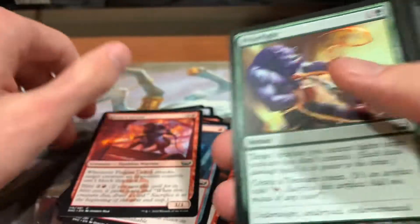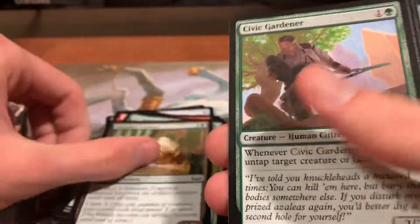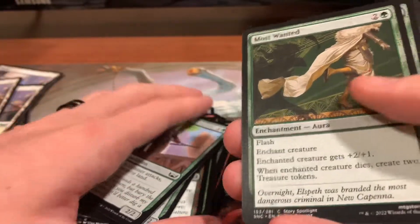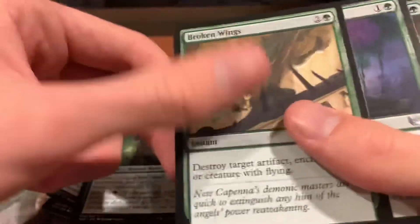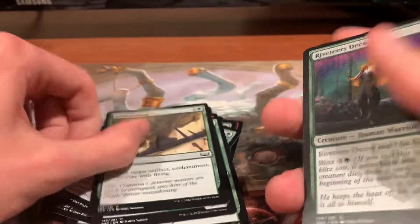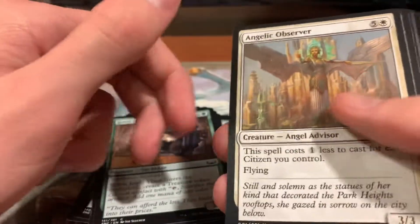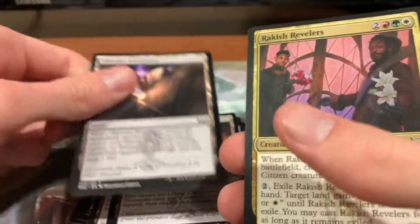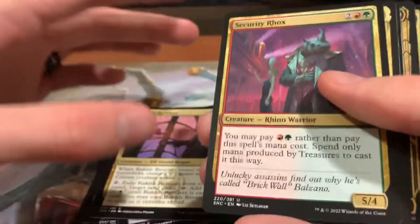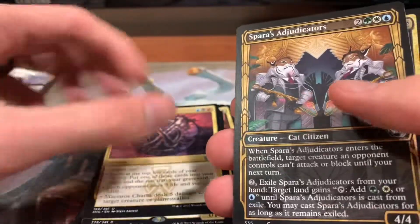Plasma Jockey, Prize Fight, For the Family, Luxious Lobation, Capenna Express, Civic Gardeners — two of them. Most Wanted, Warm Welcome, Caldias Strongarm, Broken Wings — which is just like a worse Plummet but slightly less expensive. Riveteer's Decoy, Jewel Thief, Angelic Observer, Quick Draw Dagger, Brass Knuckles, Arc Spitter. Broker's Hideout, Broker's Hideout Hollow, Riveteer's Overlook, Maestro's Theater, Obscura Storefront. Two copies of Rakish Reveler, Security Rocks, Toulouse Clever Conductor, Maestro's Charm, Sparra's Educators.